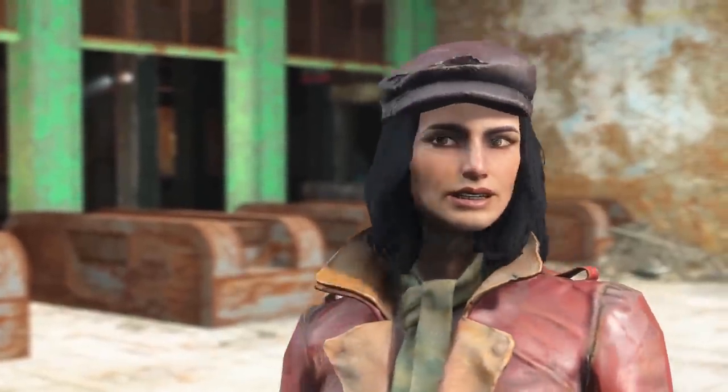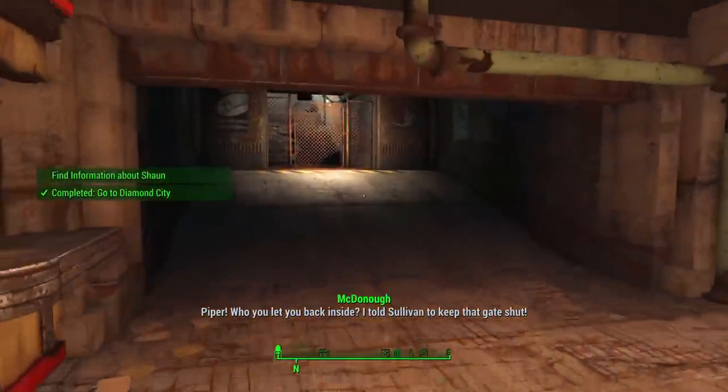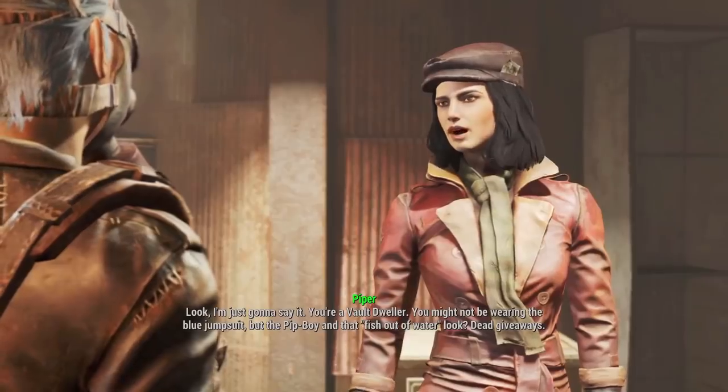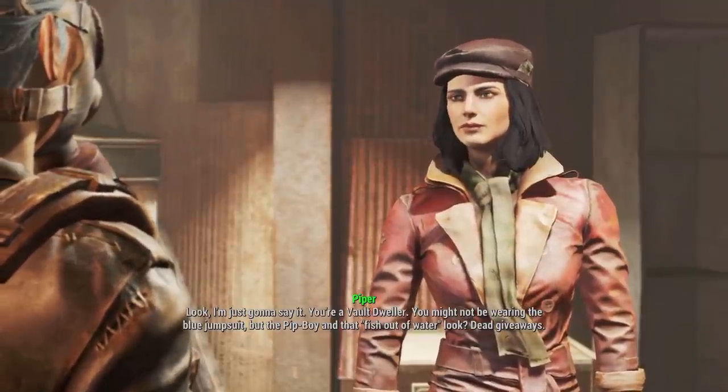We get to the entrance of Diamond City and Piper is doing her regular speech as usual, but it gets the gate open and we walk straight on in. We also do Piper's interview, keeping it positive for the most part — after all, she was nice enough to get the gate open.